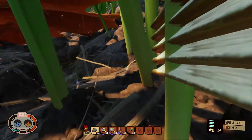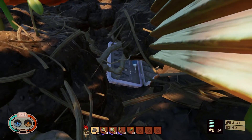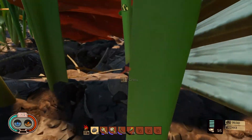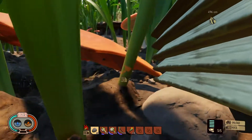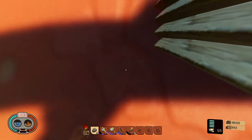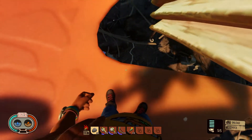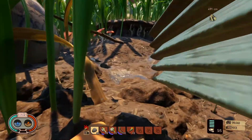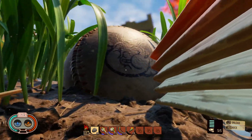Oh don't fall in there - whoa, what's that? What is that? We've got to remember that guys, there's something right there. So under this leaf there is something - what is that? We're going to find out as soon as we get our stuff put back. Hey - a baseball! Look at that.